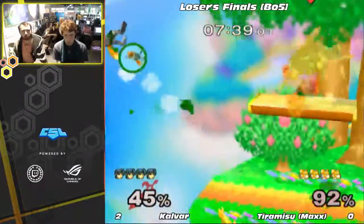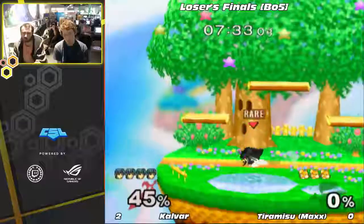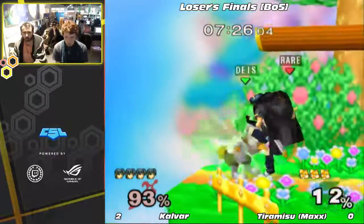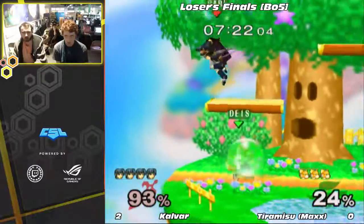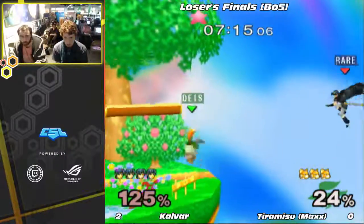Oh! Wow, really nice tech. Yeah, and that's because what he's doing is he's holding right on the C-stick. So when he's pressing L to get the tech, the bagger comes out immediately. Kind of a weird drill. Nice sword. Calvar's kind of trying to end this right now. It feels like he's just kind of ruthless right now.